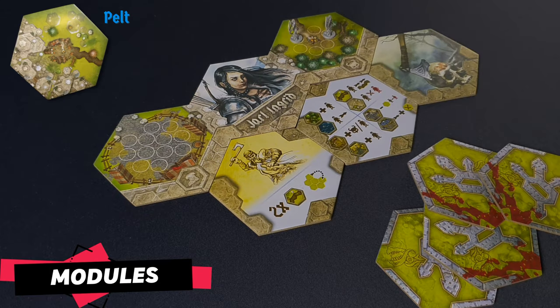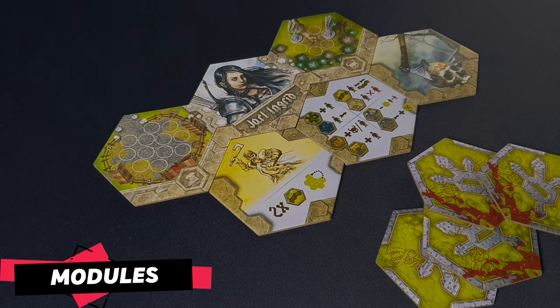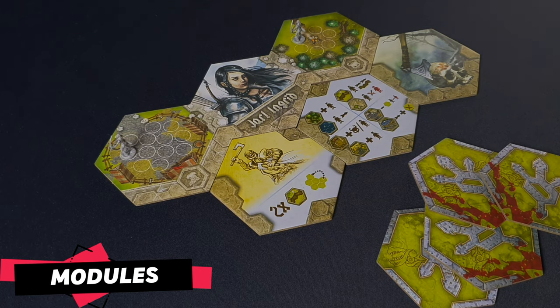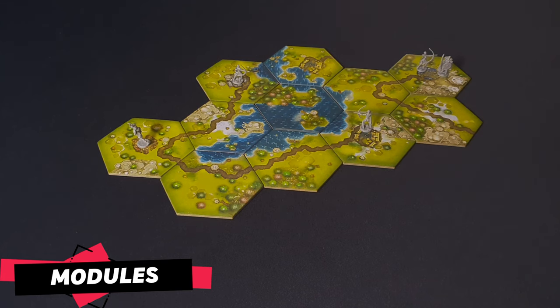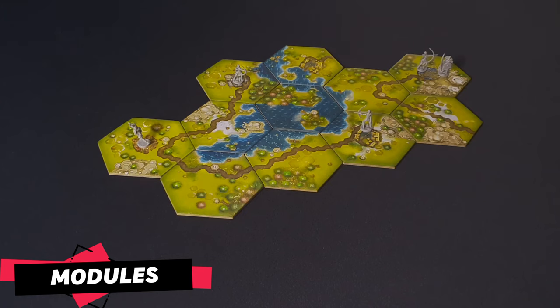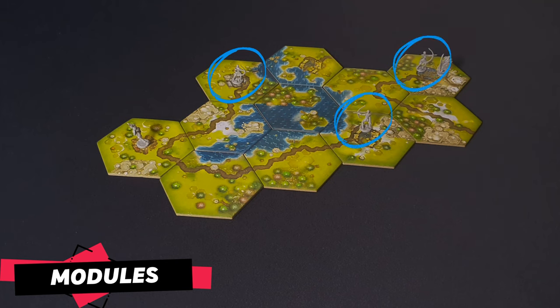Players performing pelt actions return all their victory points and then score one victory point for each pelt action. For example, if a player has three pelt actions and two victory points, they can return those victory points to their settlement, then mark each of the new victory points by taking a miniature from their settlement — or if none are available, by removing one from a tile on the map or taking one from their reserve. Players can never add points to their score with a pelt action beyond the number of warband miniatures they have on the map.